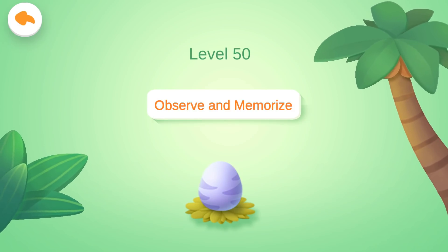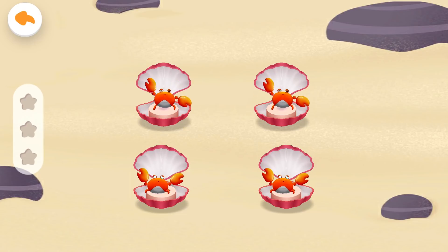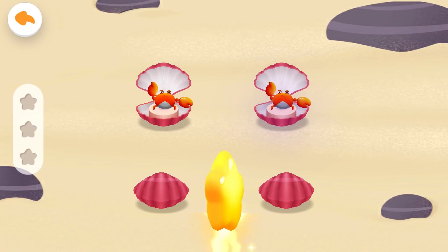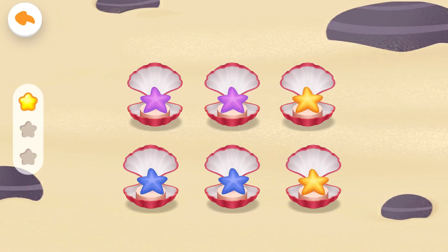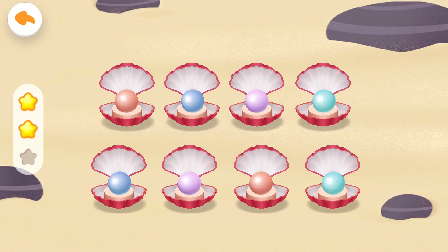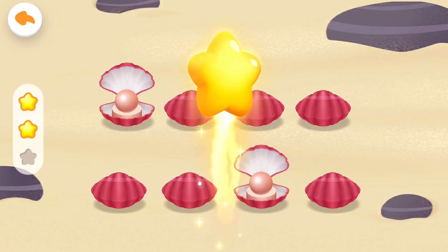Level 50: Observe and Memorize. The memory contest has started. Don't blink. First question: Please remember two crabs with the same movement. Now, please find out the crabs with the same movement. Correct answer. Second question: Please remember two starfish of the same color. Now, please find out the starfish of the same color. Get the scores. Third question: Please remember two pearls of the same color. Now, please find out the pearls of the same color. You are awesome.